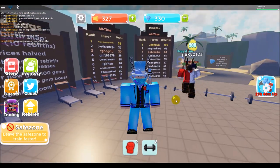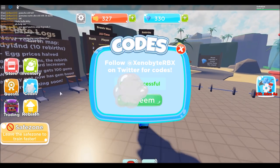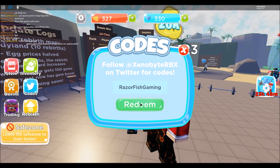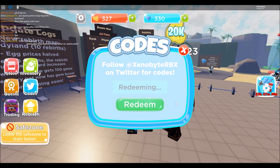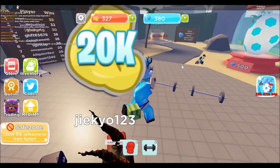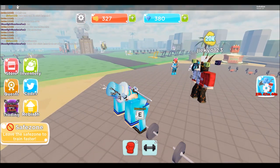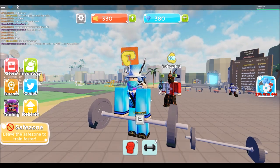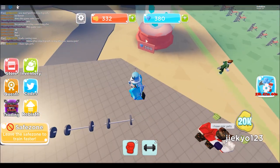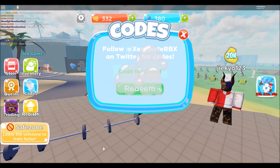For our next code, just type 'razorfish gaming' then click redeem. Code successfully redeemed. We got 5 strength on that. We need 500 jumpers so let's get to the next code.